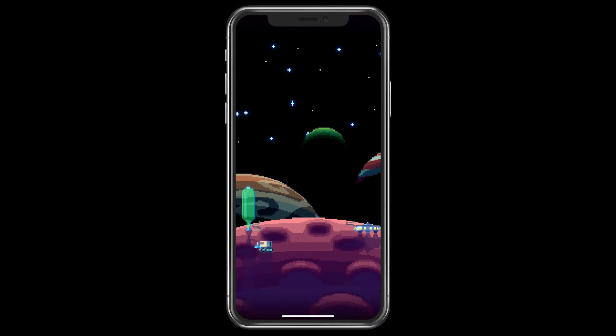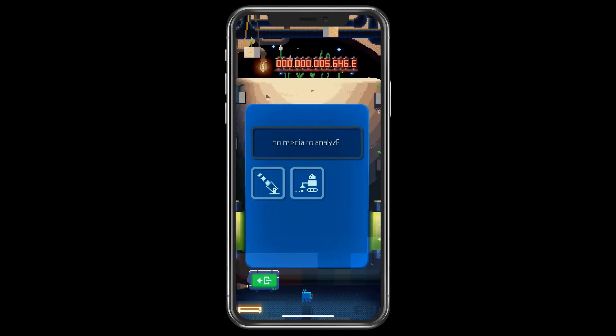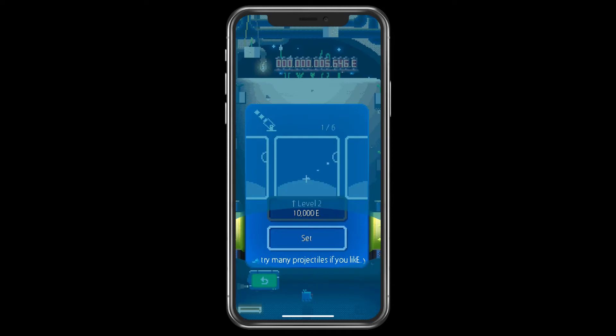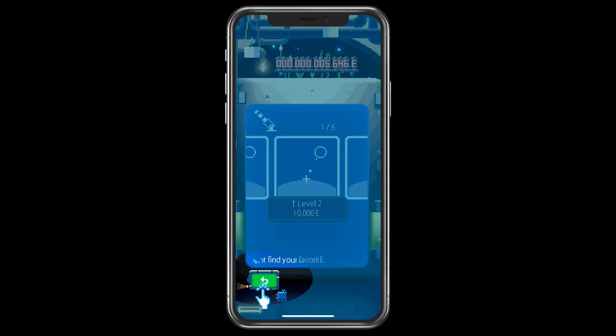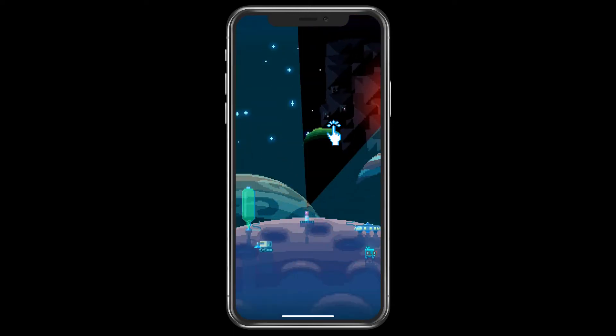Okay, so next planet. Let's see what... Okay, this is like my base. I can improve my cannon. I gain coins or money or whatever as I'm progressing through the game. Okay, let's try it.